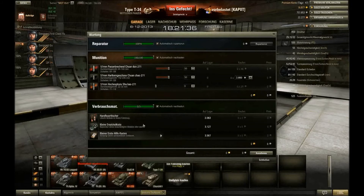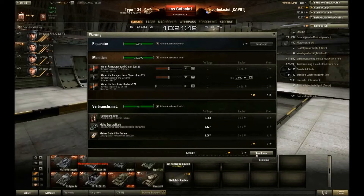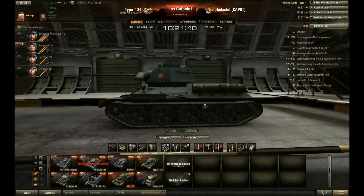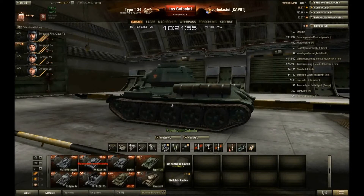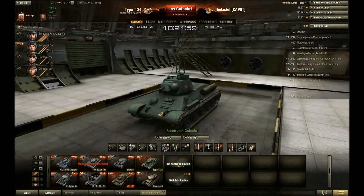Von den Verbrauchsgütern habe ich hier drin: Handfeuerlöscher, kleine Ersatzteilkiste, kleine Erste-Hilfe-Kasten. Er brennt zwar nicht oft, aber ab und an schon, deswegen ist der Feuerlöscher noch drin. Wie man vom Aufbau des Panzers hier sehen kann: Heckmotor. Hinten sind die Antriebszahnräder, also es ist ein heckgetriebener Panzer. Nicht so wie bei den Deutschen, dass Frontaltreffer hier automatisch zu einem Ausfall vom Motor führen.